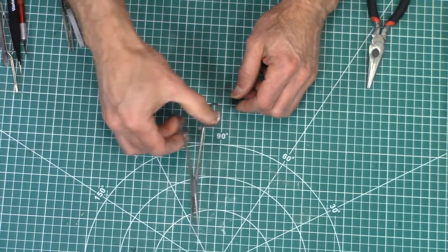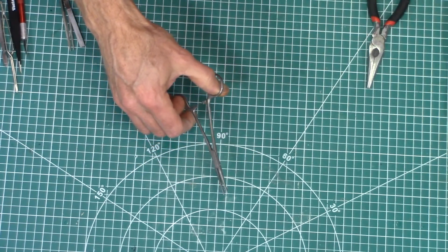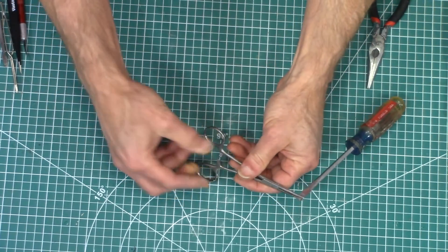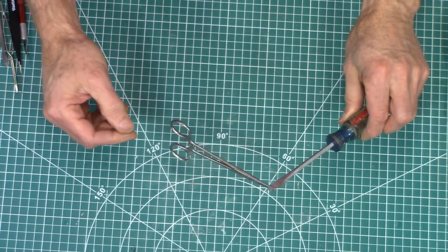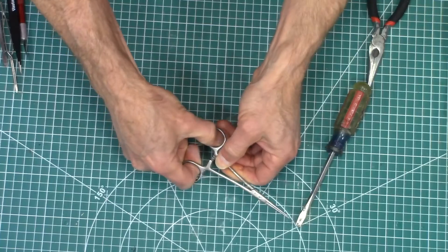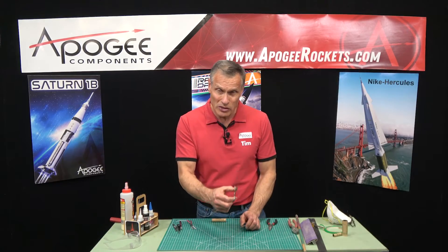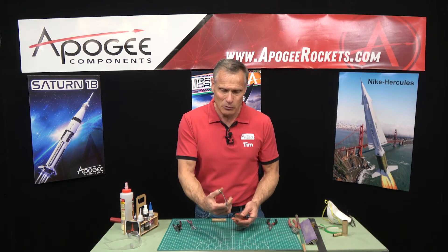Speaking of holding things, this might be more skill level 3, but this is a forceps. It's good for holding things — you can clamp onto it and hold it. It has little teeth, and if you clamp down hard it will hold by itself. Sometimes you can't get them off and you have to twist them a little bit to bend the metal and unlock them. They work really well if you need two parts to stay together and don't have the patience to hold them with your fingers.